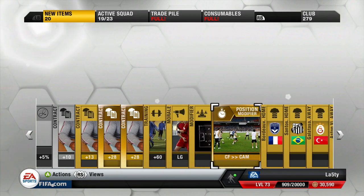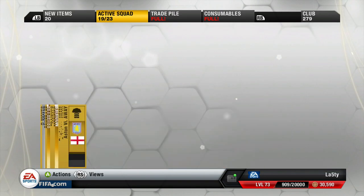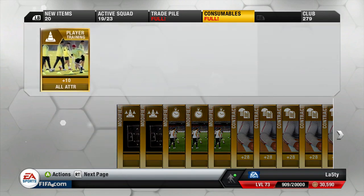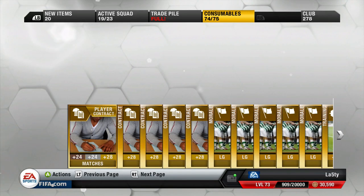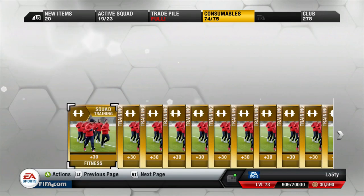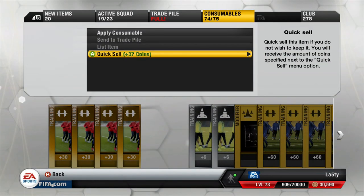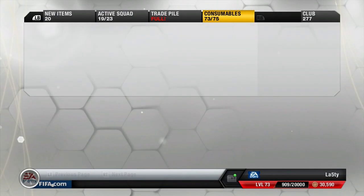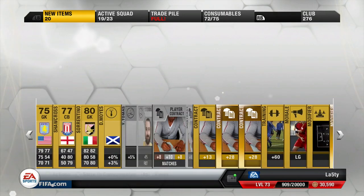I want to keep that fitness card. CF to CAM — that also. We're going to have to do a little bit of club maintenance and go through the old consumables. We can discard those attribute cards because we never use them. I've got loads of squad fitnesses in there — we can get rid of these since I don't use them and don't know why I store them sometimes. That's given us a couple of spaces to put the old fitnesses in and a couple of contracts.